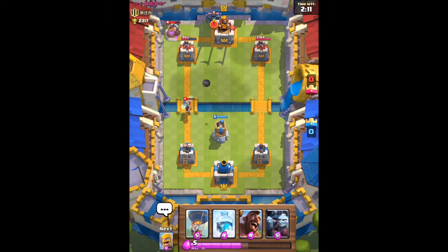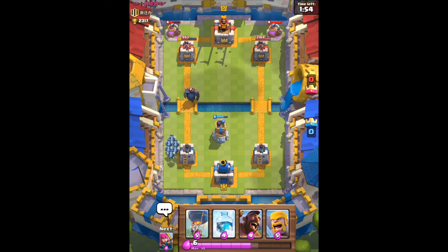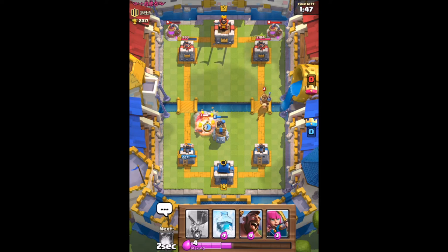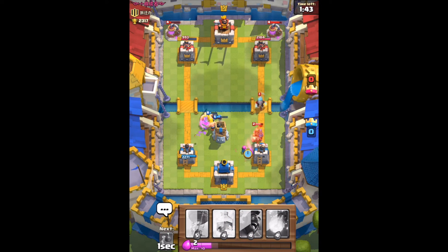Placing our bomb tower for some defense. I always recommend having some kind of defensive building in your deck — whether it's the bomb tower, Tesla, or even just a goblin hut. I wouldn't recommend the barbarian hut though because it costs a lot, so I would not recommend using the barbarian hut.